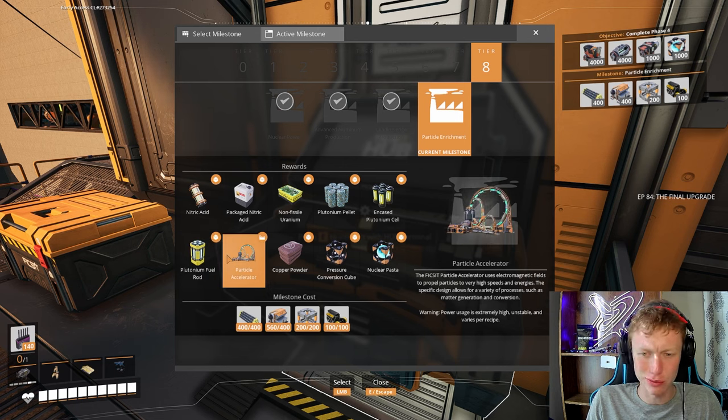Plutonium fuel rods are used as fuel for the nuclear power plant. Caution: produces radioactive plutonium waste when consumed. Highly radioactive. So what? It's radioactive — we've got a suit. Then our final machine that we will be unlocking: the particle accelerator.